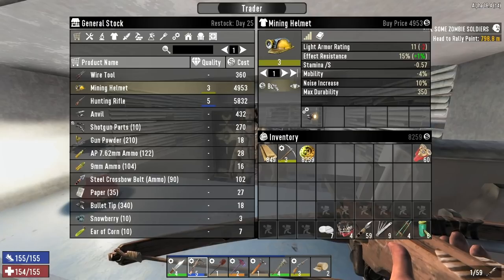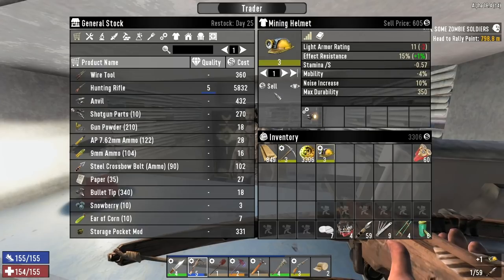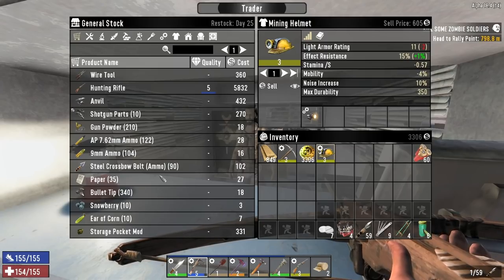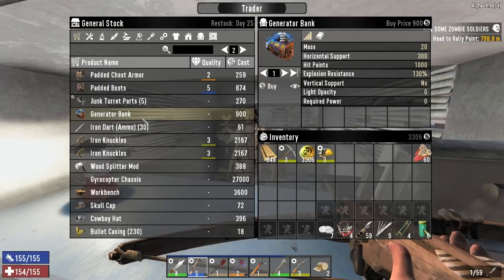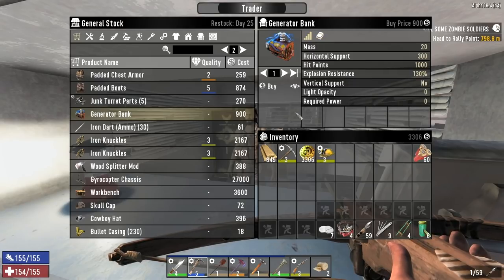The football helmet also counts as light armor, but you know what - I'm buying the mining helmet, that way I've got a flashlight all the time. It comes with the helmet light mod, still counts as light armor, and it's actually a little better for stun resistance. There's a storage pocket mod for plus one carry capacity - I need to remember I can make that. There's also a generator bank used to generate power for electrical components.